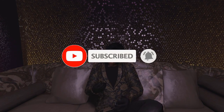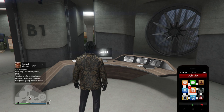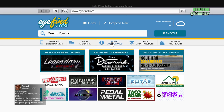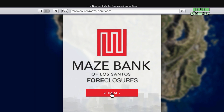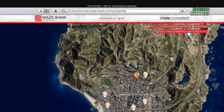The first thing you're gonna need to do to get a nightclub is go on your phone, go to the internet, then go to Money and Services. Once you've done that, go to the Maze Bank Foreclosures and I suggest you filter the nightclubs so you can see every single nightclub on the map.